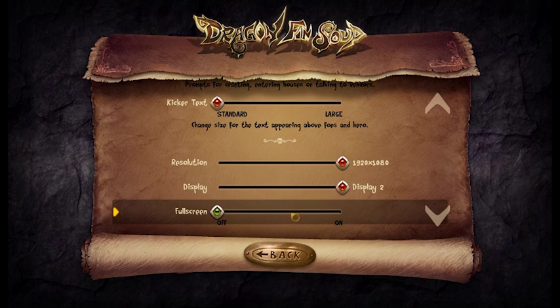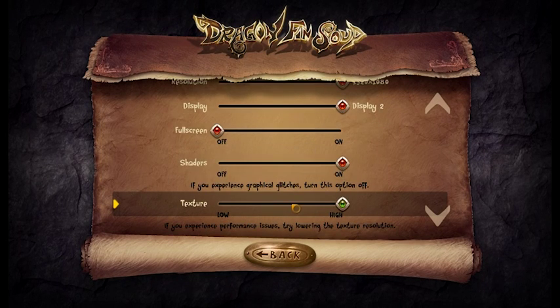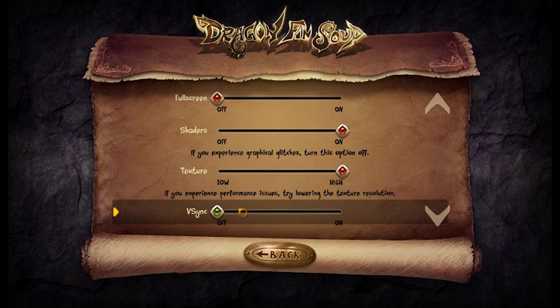Then we have full screen and shaders. If you have graphical glitches that are really obvious, like floating textures and other weird issues, then turn the shaders off. Then we have the texture quality setting if you have lower-spec hardware and need to improve performance.